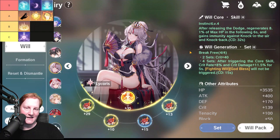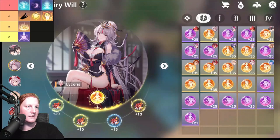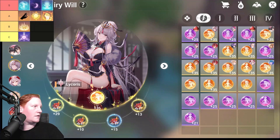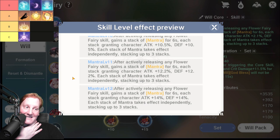Next we go into Mantra. After actively releasing any fire flare skill, gain a stack of Mantra for six seconds. Each stack grants 14% attack and/or defense. Each stack of Mantra takes effect independently, stacking up to three times.